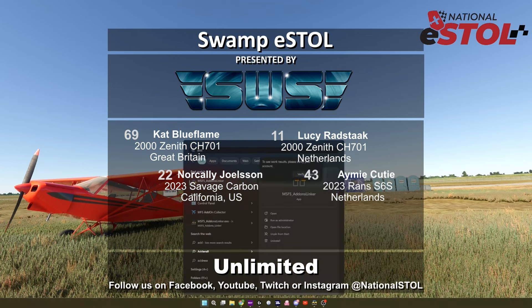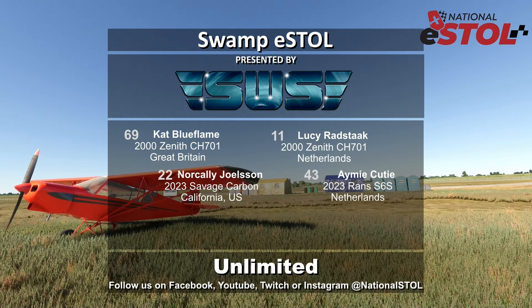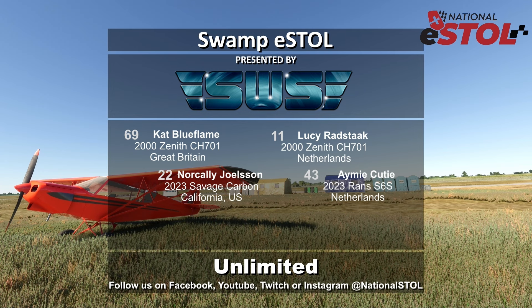Unlimited class in the real-life national stole is literally run what you brung — anything goes as long as it's legal. You're seeing very aggressive planes: Steve Henry's Yeehaw, Hal Stockman in a RANS built super light, Dan Reynolds in the Chinook Valdez special. I'm still waiting for someone to make Steve Henry's plane. This is a calling out to the developers — someone's got to make Steve Henry's plane. The pilots want to see it, the fans want to see it, we need it in the sim.